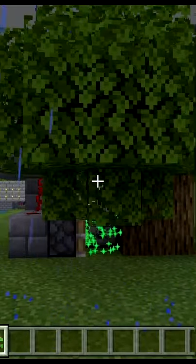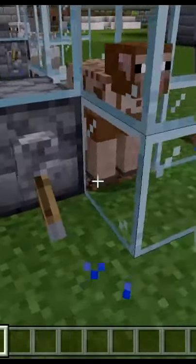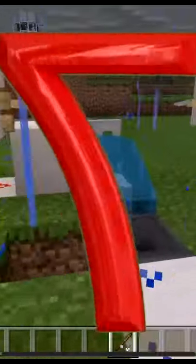Number five: an automatic tree grower — not bad, gotta have that wood. Number six: an automatic wool collector, pretty easy, pretty simple, pretty cool. And finally number seven: an AFK fish farm. You guys want to see any of these builds, make sure you subscribe below.